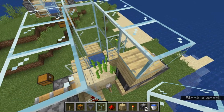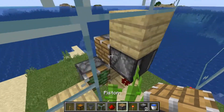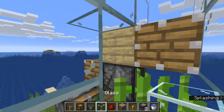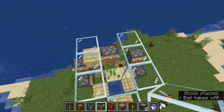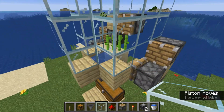Now we need to make the way that it's going to recognize that there is sugarcane there. We need the normal pistons — I don't have any, so I'm going to get a normal piston and place it right there. That should be it. I'll place this here and it should be good to go. Let's flick this switch.